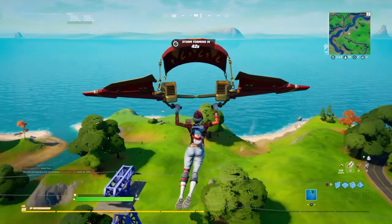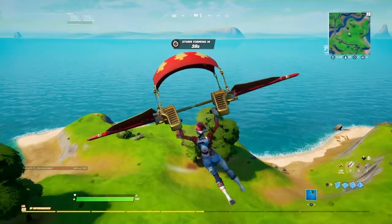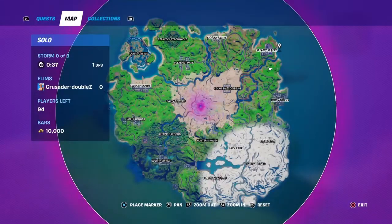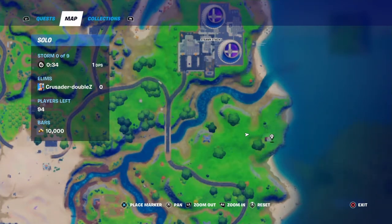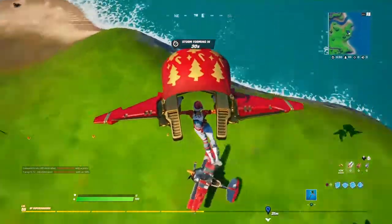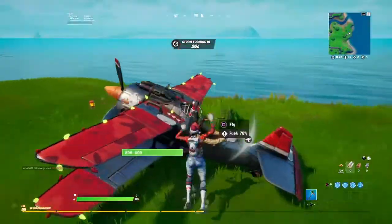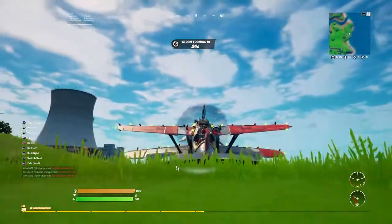You're going to want to come over here and get a plane. The location I'm going to right now is right here close to Steamy Stacks. Just go here and grab a plane — this is one of the planes right here.